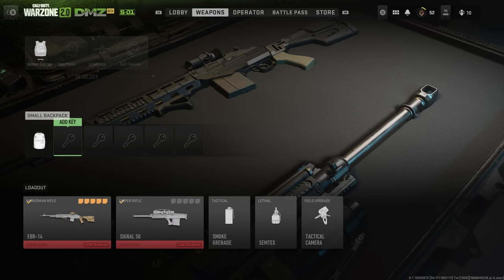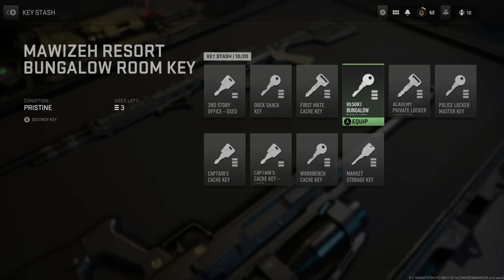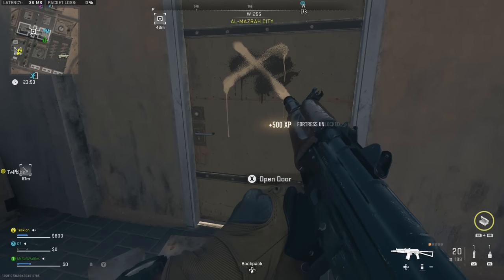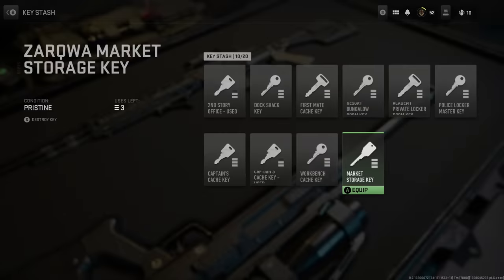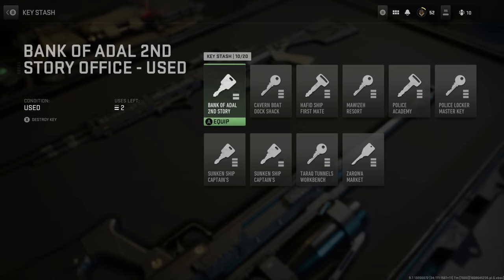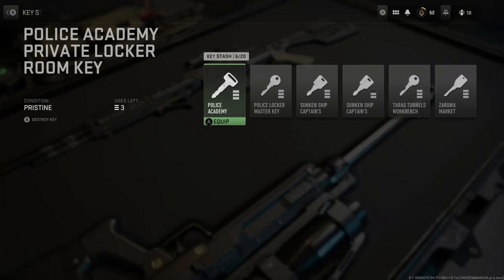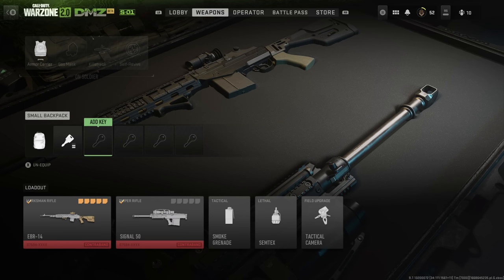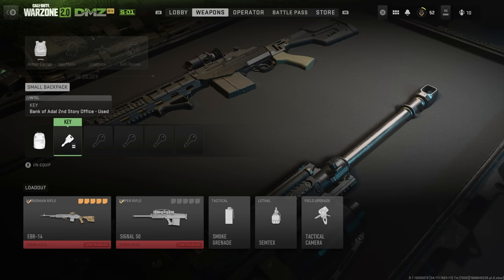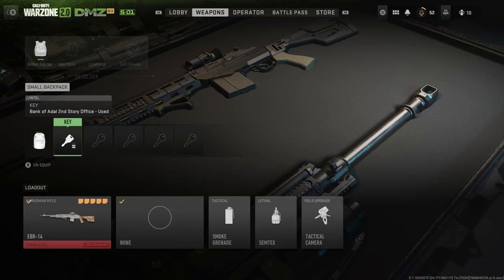The key stash is in your backpack, and you'll find keys while exploring the world and taking down enemies. Specific keys open specific locked doors, which usually contain better or rarer loot. You can choose to save keys in your stash or bring them on a run, but bear in mind they take up backpack space and if your squad wipes, you lose them. I recommend only bringing one or two per run, since realistically you'll only have time for one or two anyway.